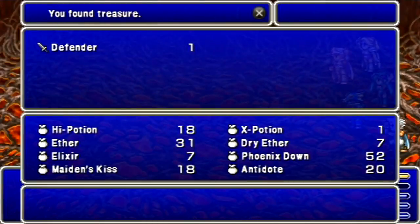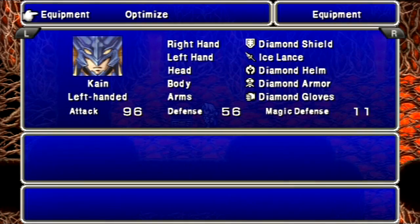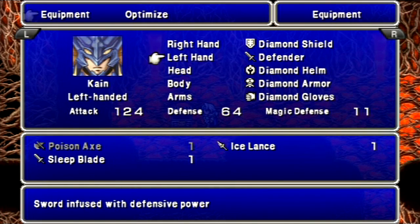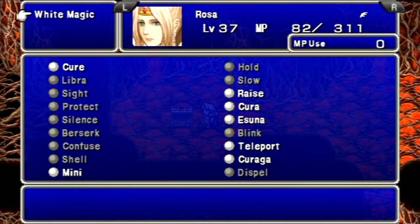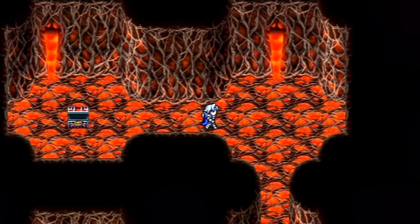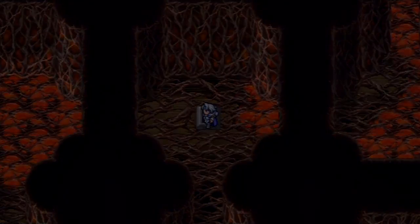Alright, for defeating those guys we get the Mighty Defender Sword — very good weapon. I'll put that on Cain for now, but I'm probably gonna switch it up later. Let's give that to him. Heal up there. Okay, well let's head on back to that teleporter. It's gonna be a long walk — unless you go through a secret passage!